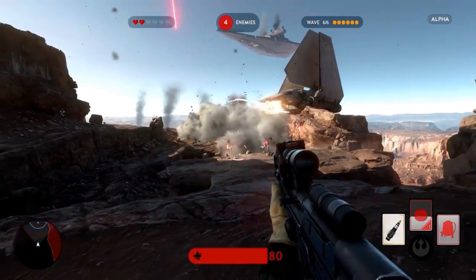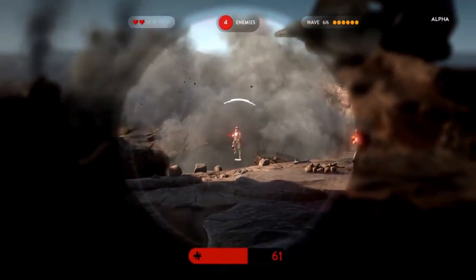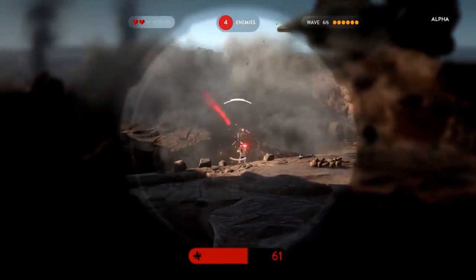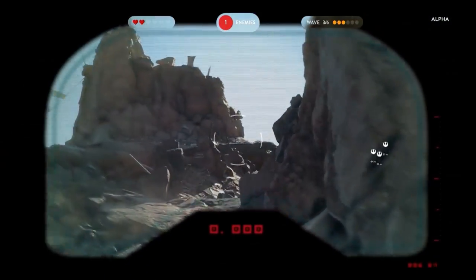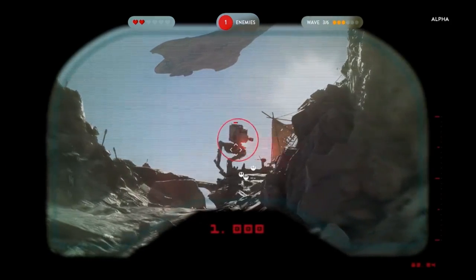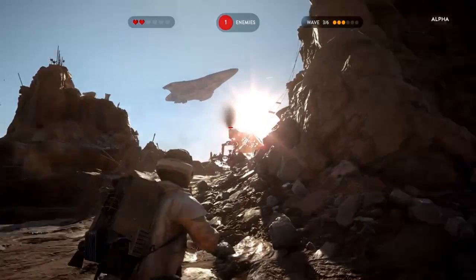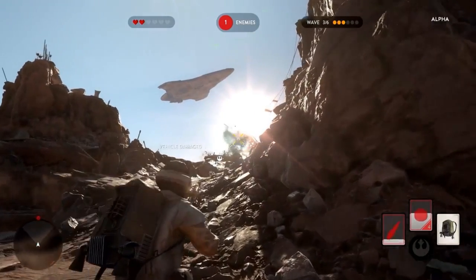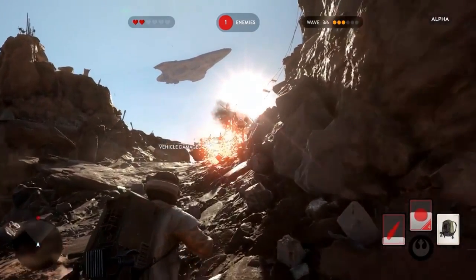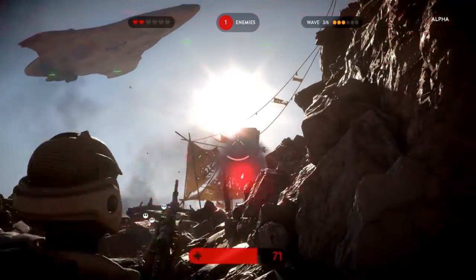But look at this airstrike! Now this is in a mission we're watching here, and this is just against AI — it's a separate mode against waves of enemies. The other thing we saw from this clip was this lock-on missile, and this is actually something you can bring in as one of your three perks, or what they call star cards in this. You can see in the bottom right, that left icon is what's refilling — that's what he just shot out.